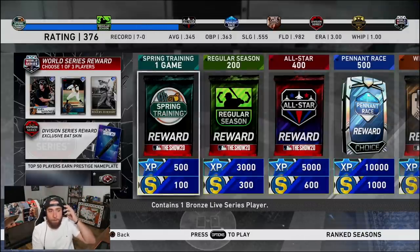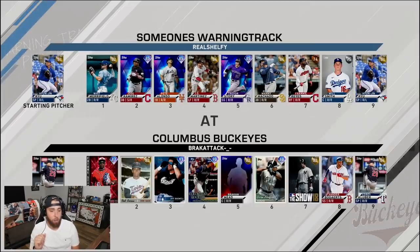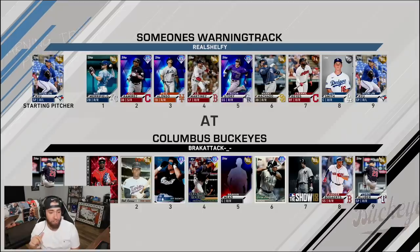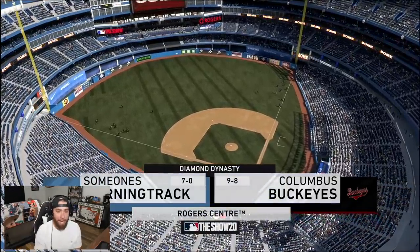Let's play our Ranked Seasons game. We are 7-0 in total, 4-0 with the pack squad's team. Let's make it five. The lineup is very right-handed, so let's hope there's a lefty on the mound on his end. He's got Corey Kluver's gold on the mound. He's got Bagwell, Cargo, Sheffield, 87 Robles — pretty good-looking team. He's 9-8 in ranked. Let's win this game.